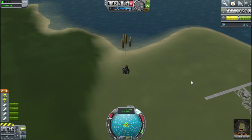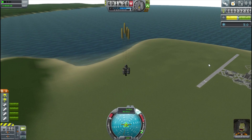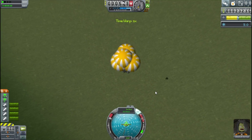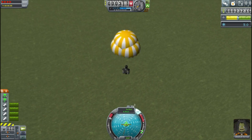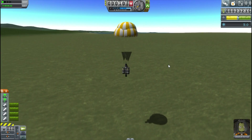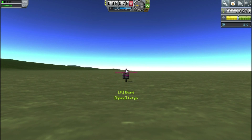So I slowly parachute down, and one of the interesting things with the new credit system is if you manage to land without destroying your craft, you actually get a refund on the parts. So it makes it a lot easier to progress. It's really key to load up your ship with a bunch of parachutes so you can catch it like this.